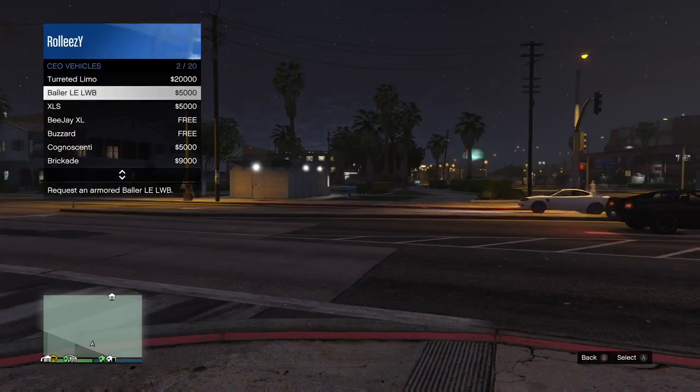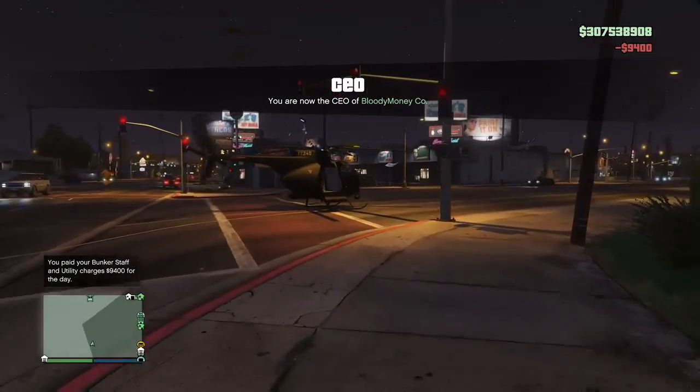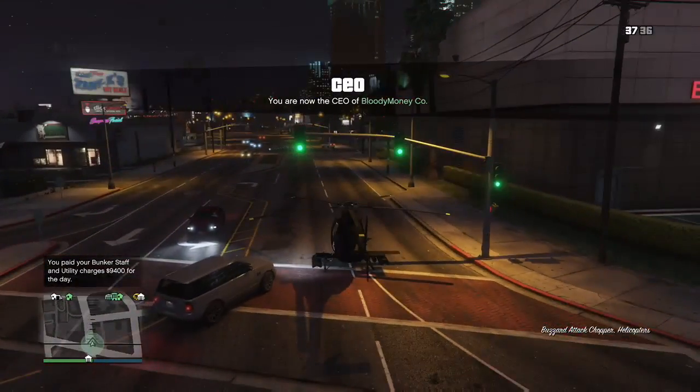When you see that A button to use, you can start drinking the rest. About two swigs into the eighth beer is when you basically start passing out. Now you can either go up the ladder to the hospital and grab a helicopter from there, or if you're a CEO you can just spawn your Buzzard yourself and get it right on the street, hop in and fly away.